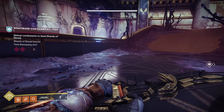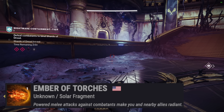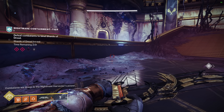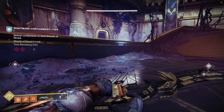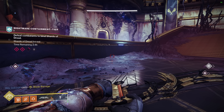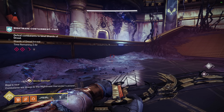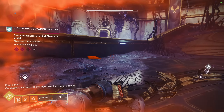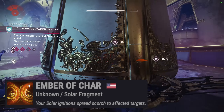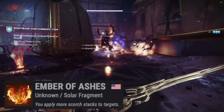If you're running Gunpowder Gamble, your last fragment should be Ember of Torches, where powered melee attacks against combatants make you and nearby allies radiant. Knives Out is the name of this build and throwing knives all the time is the objective, so why not reward yourself with a damage bonus? Remember Knock Em Down, where it refunds melee energy on melee final blows while radiant? It's all coming together. If you run On Your Mark instead, the final two fragments are Ember of Char, where solar ignitions spread scorch to affected targets, and Ember of Ashes, which applies more scorch stacks.